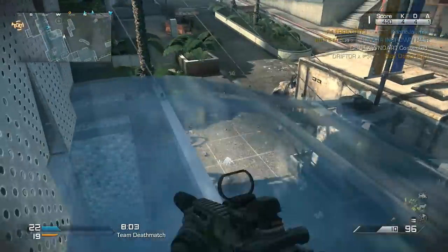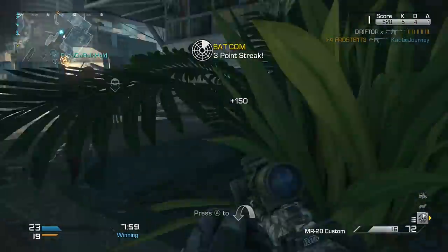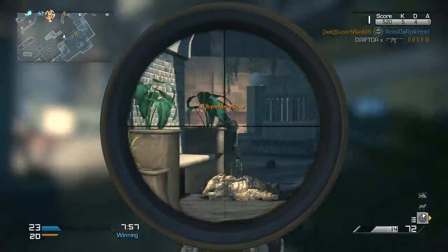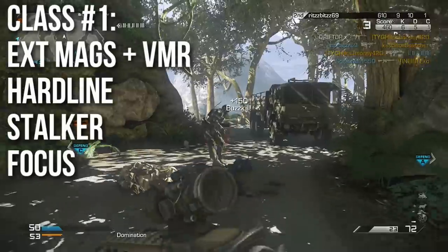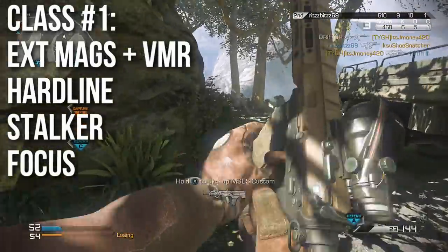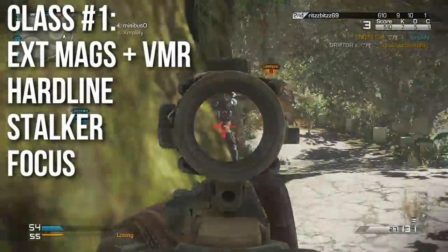We've got two class builds for you today, both dependent on map size. For a medium map, I would recommend Extended Mags and the Variable Scope — that's my personal favorite for this weapon, and Extended Mags gives you more ammo, which is a good thing. Run Hardline, Stalker so you can aim down sights around corners, and Focus so that you can win the close to medium range gunfights when you have to.